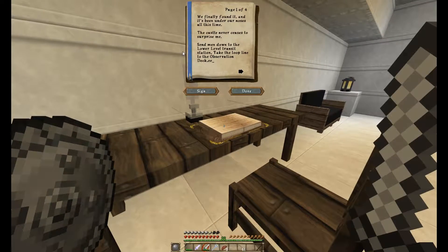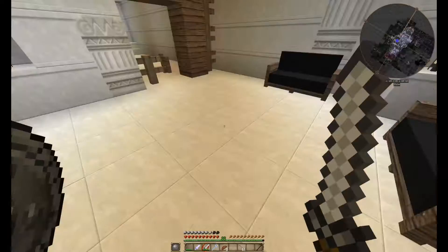Supply storage room — there he is. I'm going to sneak in here really quick. Let's read his journal before he gets back. The journal says: 'We finally found it, and it's been under our noses all this time. The castle never ceases to surprise me. Send men down to the lower level transit station. Take the loop line to the observation deck. The entrance is hidden above the observation deck near a tree. We must get the tablet from them, no matter the cost. The men are expendable so long as we achieve our goal. The Exivius stone is volatile and dangerous, but it will reveal the Exivius room to us. We require at least three men for this operation — make sure they are well armed. The golems that guard the Exivius tablet are fierce and relentless, but they are not impervious. Destroy them.' Signed Kefka.